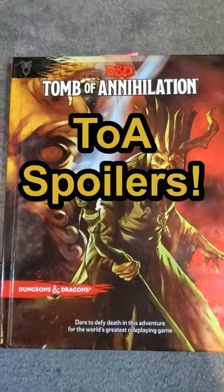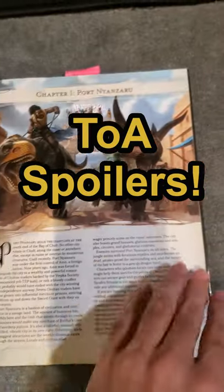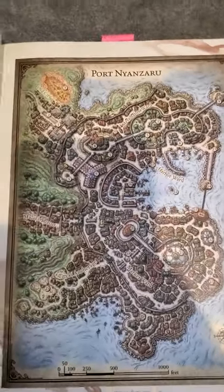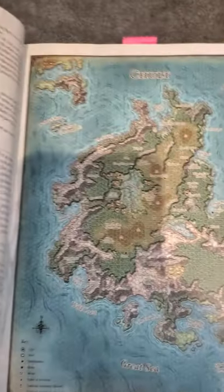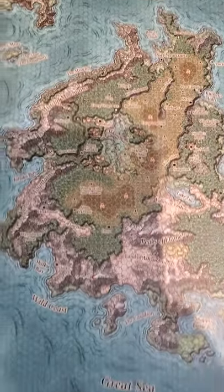80 books in one minute. Tomb of Annihilation sees our players going to the land of Chult to fight the terrible death curse that is plaguing the entire world. The first stop being Port Nianzaru, but quickly after, we delve into the terrible jungles of Chult.